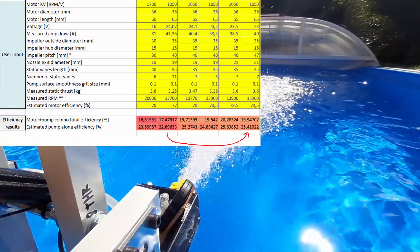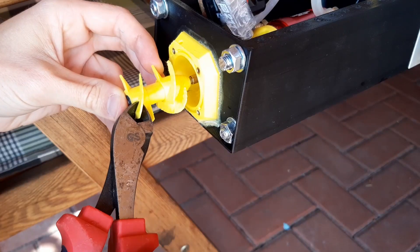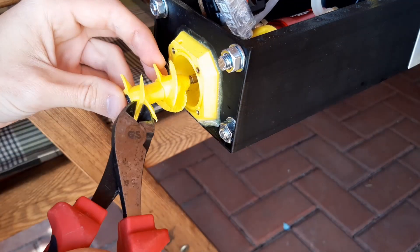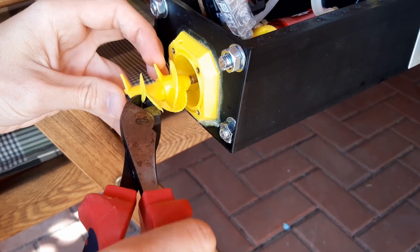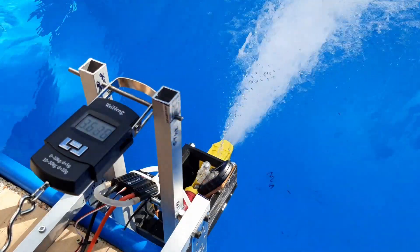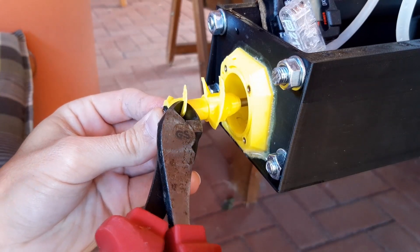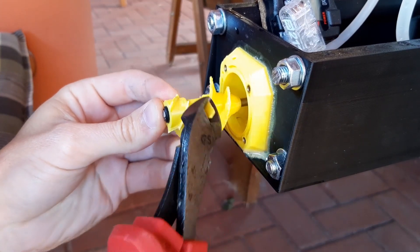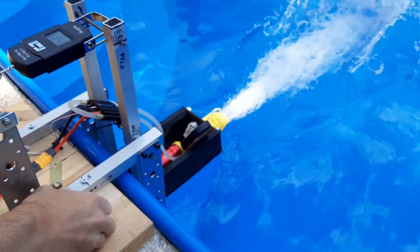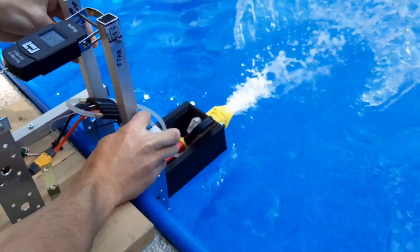Well, doesn't sound like a lot, right? But then this happened. I pretty much randomly decided to cut one of the blades on the impellers. And guess what? I wasn't expecting anything, but the efficiency increased from 25 to 30%. Then I cut one more blade from both of these impellers and the efficiency jumped up again. This is the pump running two one-blade impellers, overperforming any other pump I have built.